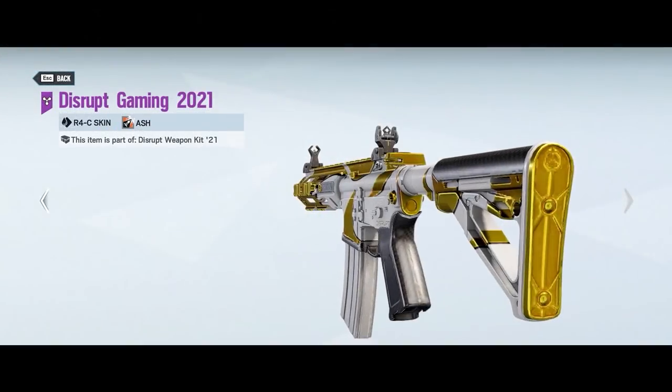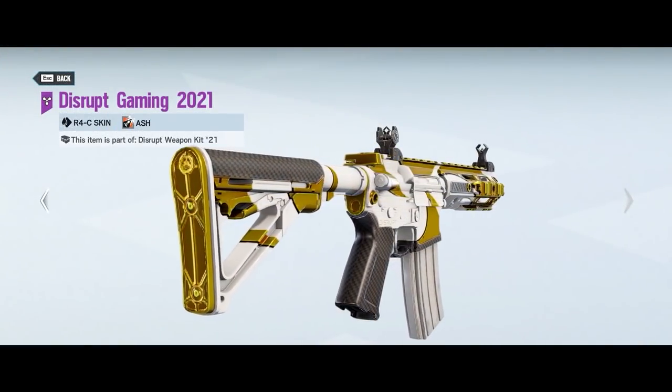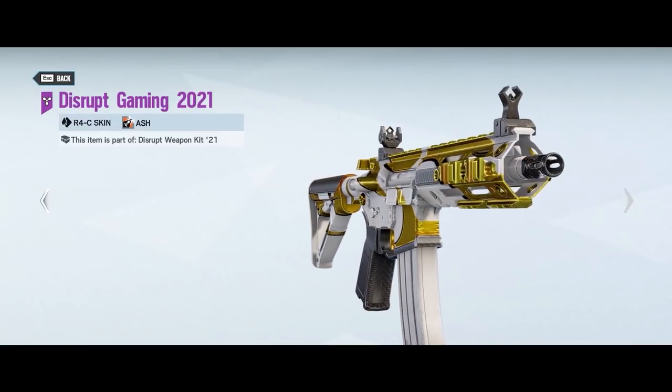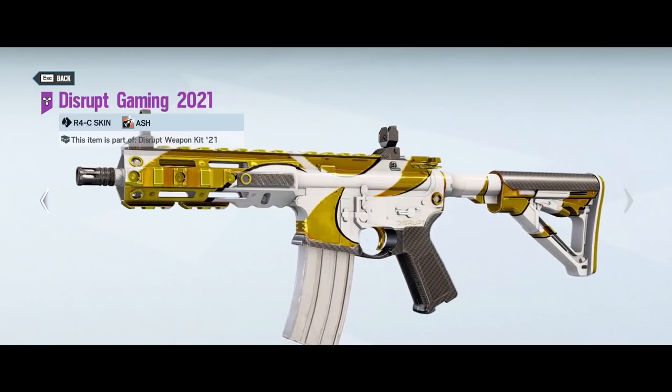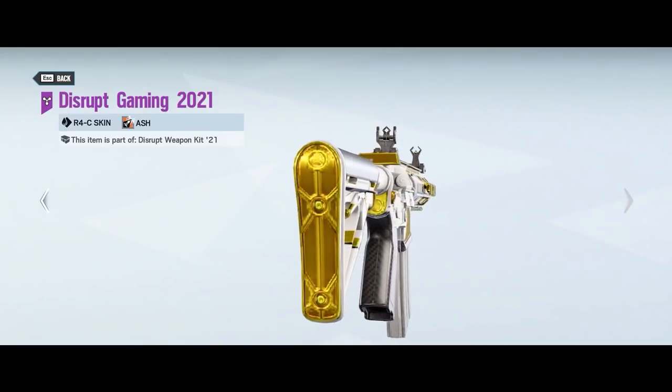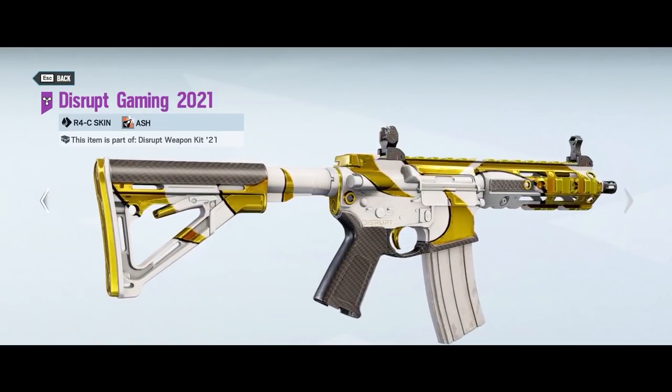Hey, may I interest you in some wares — potentially some very cool items in-game? This item being the Rainbow Six Disrupt Gaming Ash R4C skin, recently added to the game. It's like $7 and it's pretty good. Look at it — it's on the screen right there. I've been told it gives you reduced recoil, potentially. That's a chance I'm willing to take. $7 in the item shop — I would encourage you to buy it. And with that being said, let's get back to our normally scheduled programming.